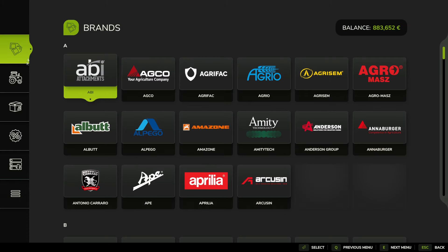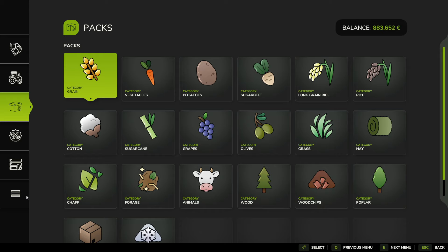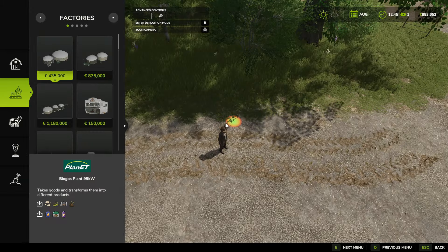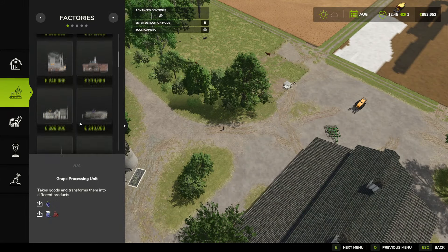So pressing P is going to take you to this map — usually it's over here. What you got to do is go down to the three lines, and then you see Construction. Click on Construction, and then here are all the things that you can build.